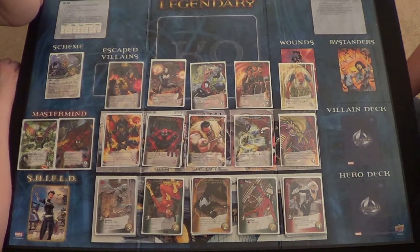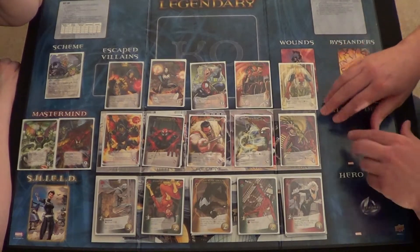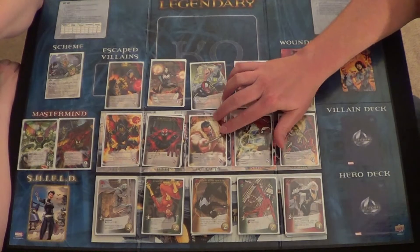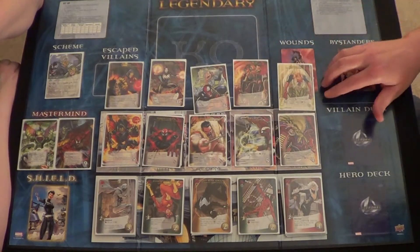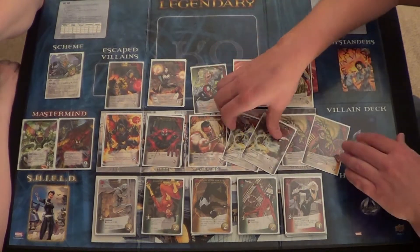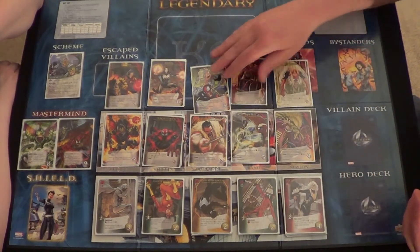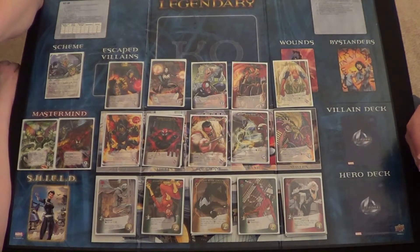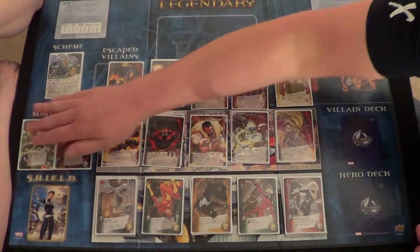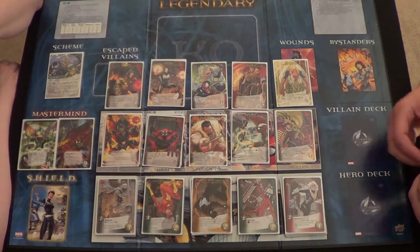There are a lot of inexpensive heroes in this set, which makes the base set Spider-Man a little more powerful. We've also got the Sinister Six villain group — Craven, Chameleon, Hobgoblin, Sandman, two Vultures, and two Shockers. A lot of them have ambush abilities. Chameleon can mimic the character underneath him. I almost think the Sinister Six could have been a mastermind stack, but it's neat that they're a villain group.